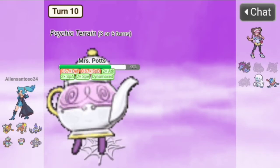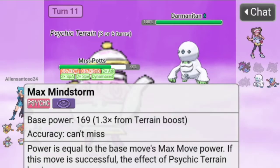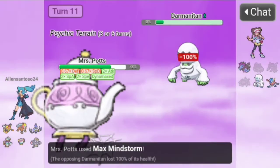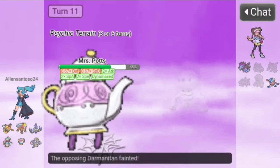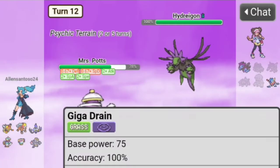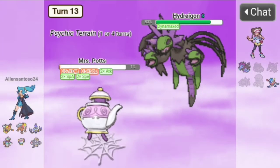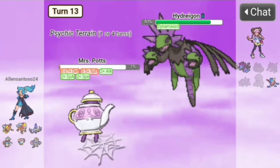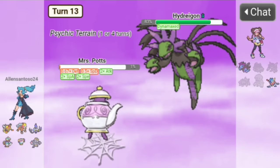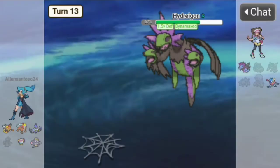They go to Galarian Darmanitan — Max Wyrmstorm should do the most because of terrain. We kill Darmanitan! They go to Hydreigon — let's Giga Drain. They Dynamax their Hydreigon, we use Giga Drain which doesn't do a lot and they use Max Darkness which doesn't take us out. Giga Drain again — decent damage, they use Max Steel Spike.